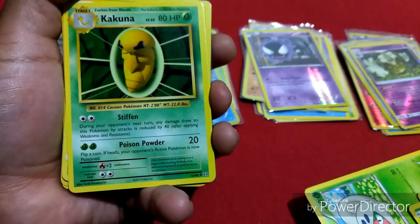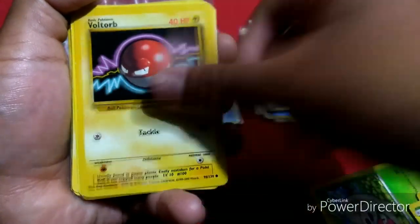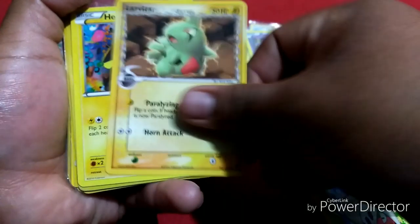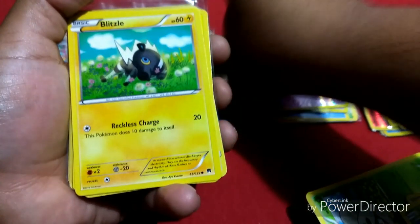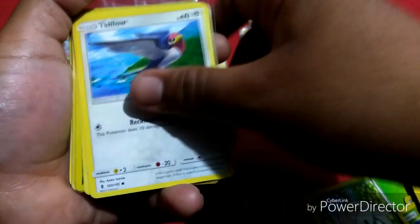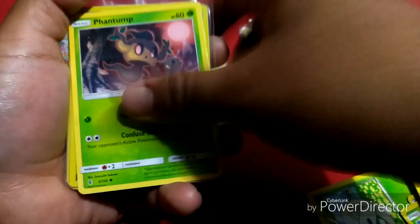So we got a holo — Lugo, Simisage, Pansear, Whimsicott, Lanturn, Kakuna, Minun, Voltorb, Stunfisk, Larvitar, Helioptile, another holo — sick!